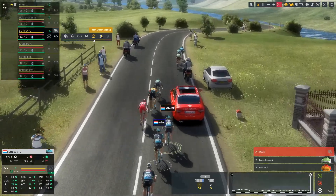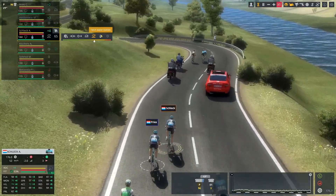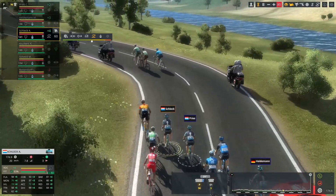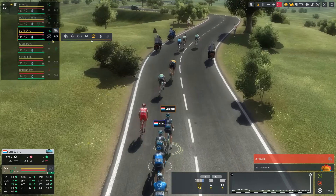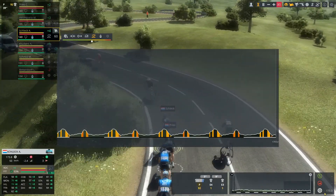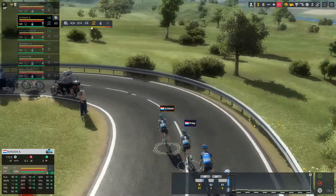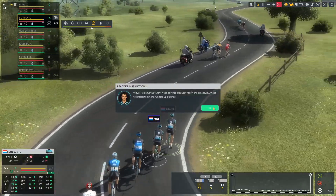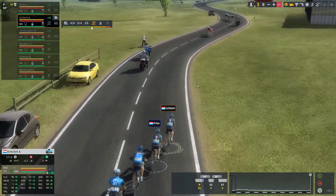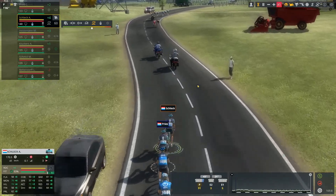We're now underway on our second race of the day — Le Toil d'Or — which is actually a U23 race, so I think that might be our first U23 race playing as Andy Schleck. Our team once again wants us to ride at the front for 25 kilometers in the role of teammate. But we're going to do that to get the XP, and then based on the fact that it's a U23 race and we're on a really good plus-four race day condition, we might actually give it a shot on that last little climb. The chances of winning are a little bit better because we're not playing against world tour or professional teams.